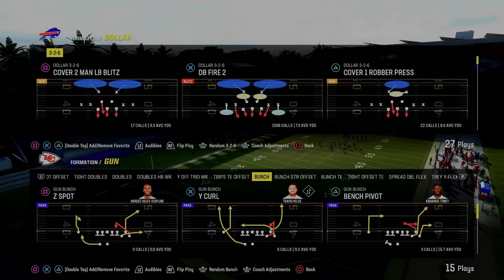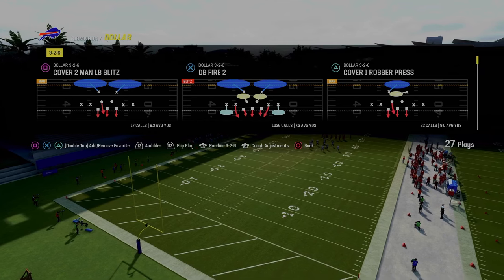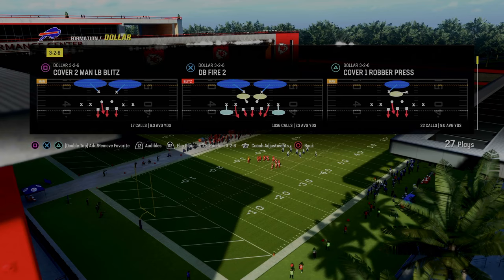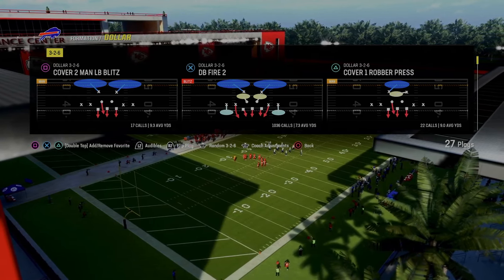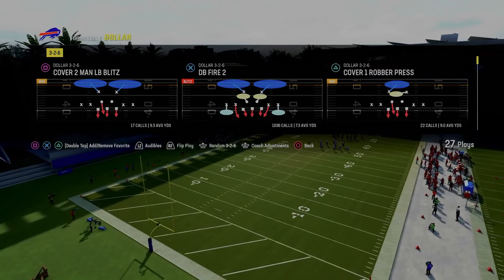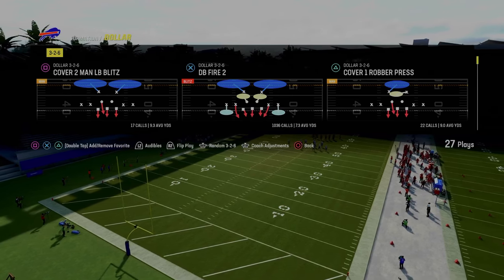Today's video, I'm going to show you the simplest defense in Madden 24 that you can use to get stops. If you really only learned this one defensive concept, it is going to help you play defense 10 times better. The cool part is this works out of almost any formation in the game. I like this concept the most out of formations like dollar, dime 146, dime 236, and even nickel 33 normal.